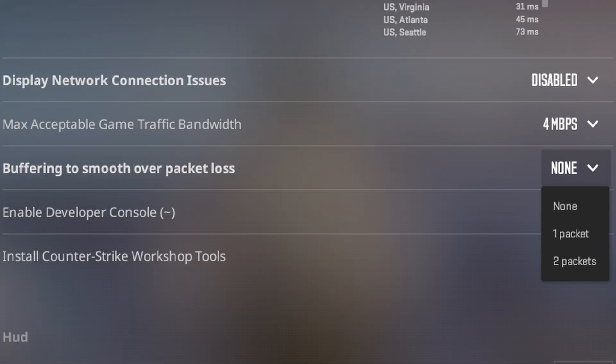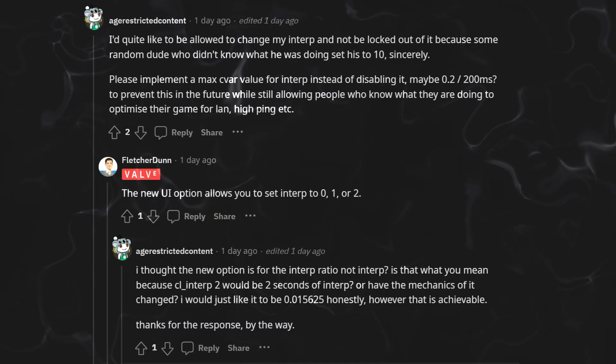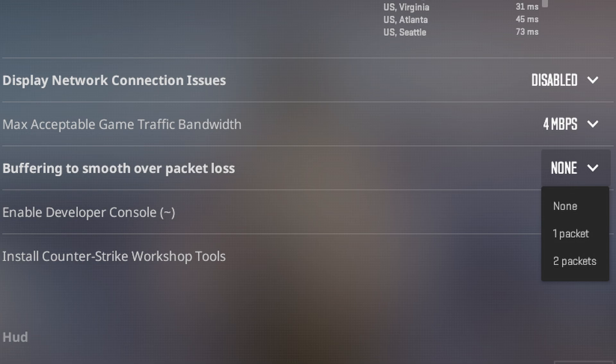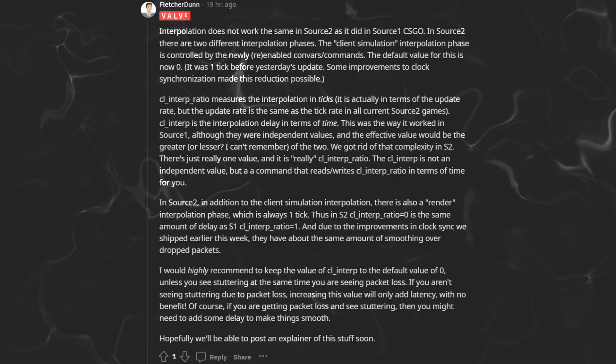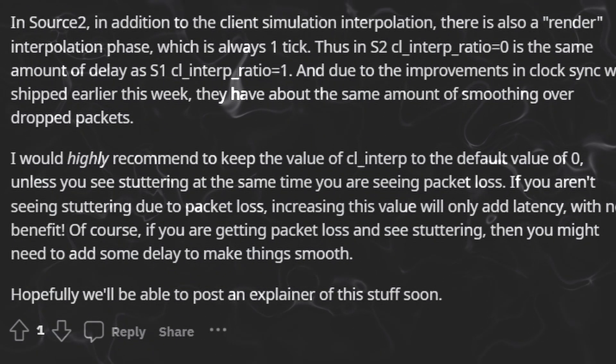Luckily, Fletcher Dunn went and told us exactly what you should be doing. You should set it to none, unless you're seeing stuttering and also getting packet loss. One packet will fix most problems. Two is probably excessive except for extreme cases. Fletcher Dunn confirmed that instead of players having free reign to change their CL interp value to whatever they wanted, the UI option now only allows players to set it to 0, 1, or 2. He also goes extremely in-depth for those curious on how interpolation works in Source 2 compared to Source 1, where he highly recommends keeping the value to the default 0, unless you see stuttering at the same time as packet loss.